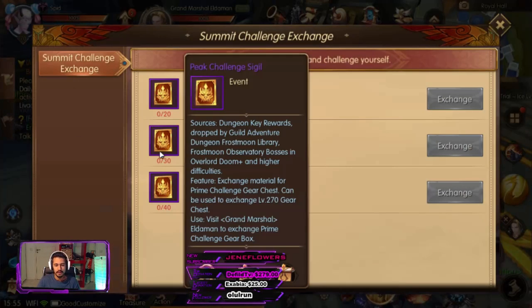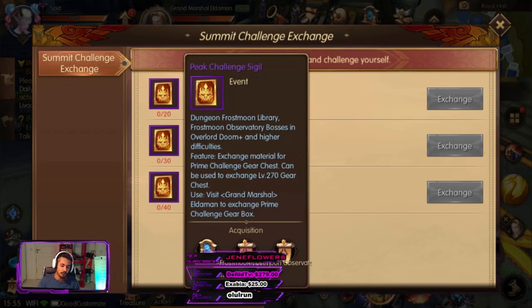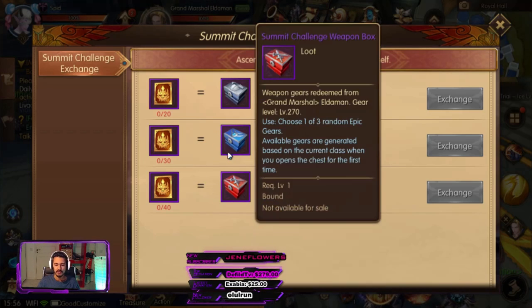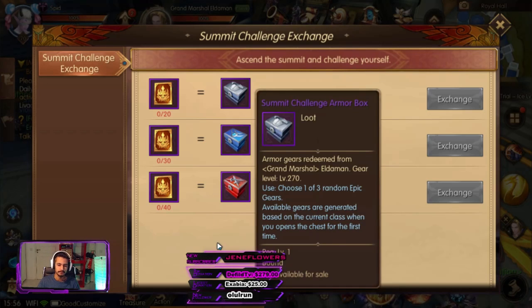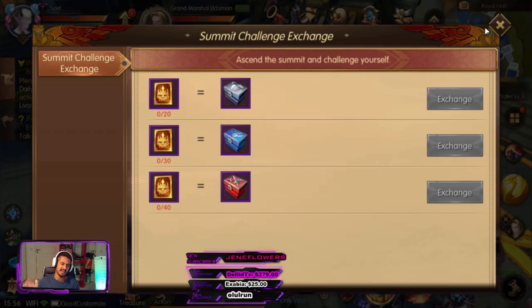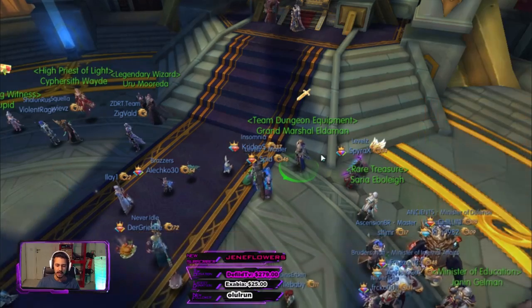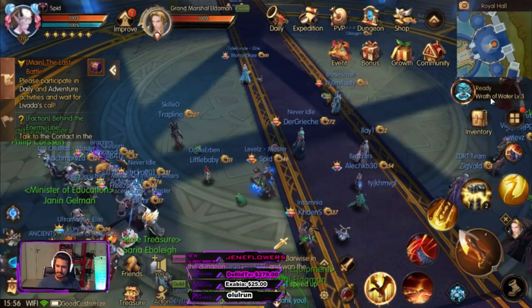The Summit Challenge Exchange will come from harder Overlords — probably Overload XXX, the hardest difficulty — Frost Moon, hero dungeons coming in the future. It says Overload Doom Plus and higher difficulties, Frost Moon observatory bosses — not out yet. You'll be able to exchange these for a 270 accessory, weapon, or chest blade. This is going to be end-game content, maybe a month out, so don't worry about it. Just focus on T1 for now.